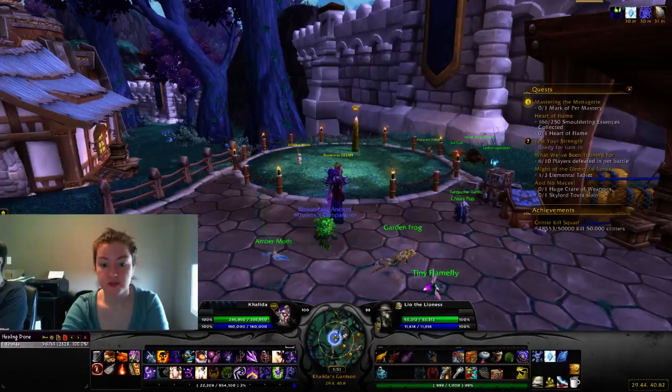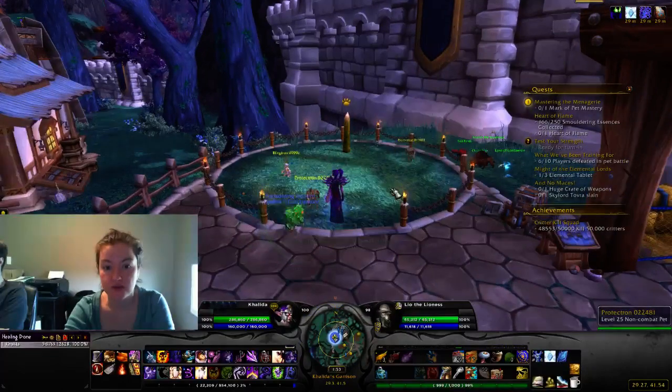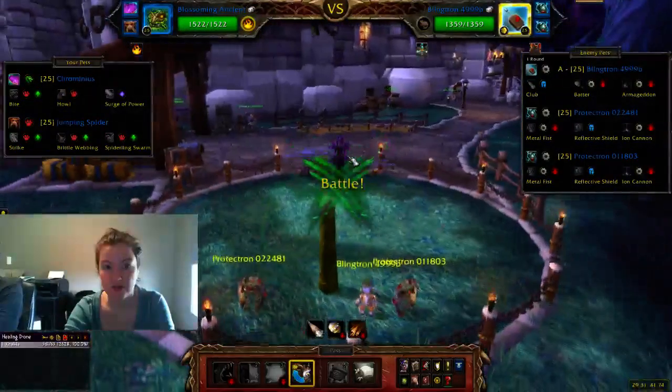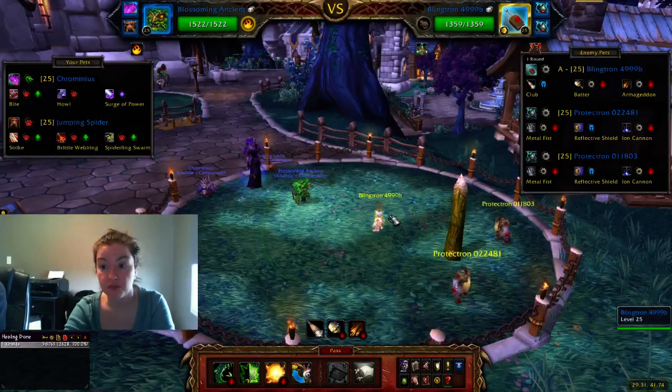Greetings and salutations! You are watching this sometime in August — I don't even know the date. There are absolutely a lot of strategies to fight these guys, but what I found to be the best is to just use the Blossoming Ancient against the Blingtron 4999b, the Protectron 022481, and the Protectron 011803.